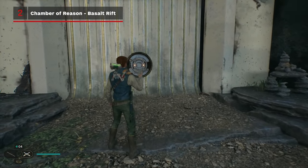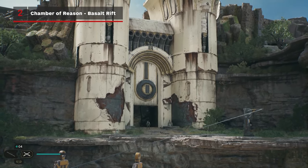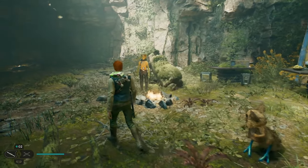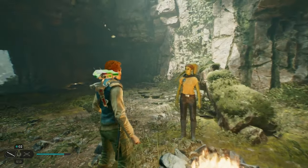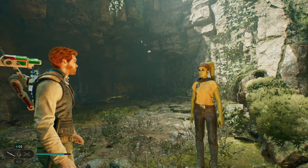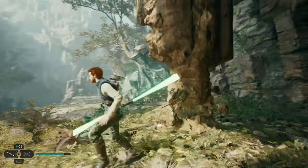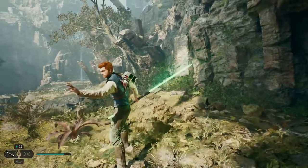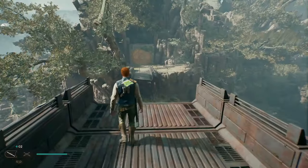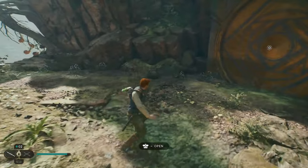The Chamber of Reason is in the Basalt Forest, which is the first area you visit after opening the large gate to the Forest Array. When you meet Toa by the fire, she will give you a rumour to go discover the nearby chamber. Unlock the shortcut, clamber up the vines, run across the broken bridge to the dangling rope, swing across, and walk inside.